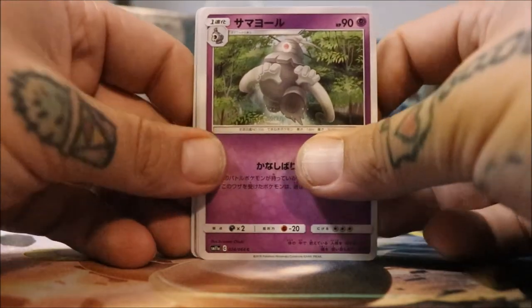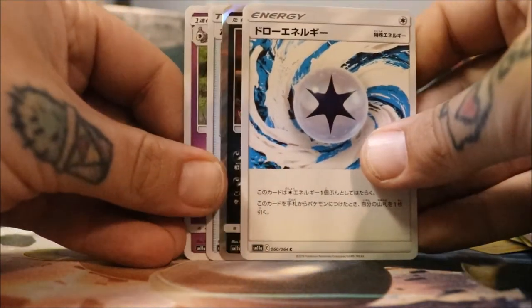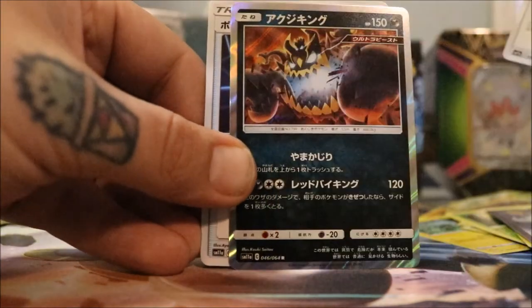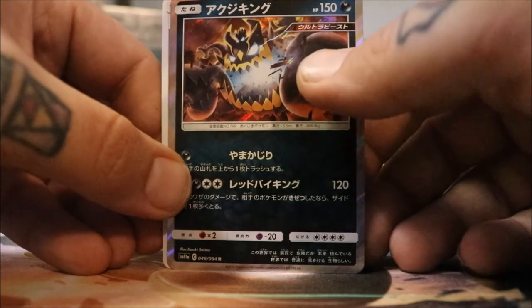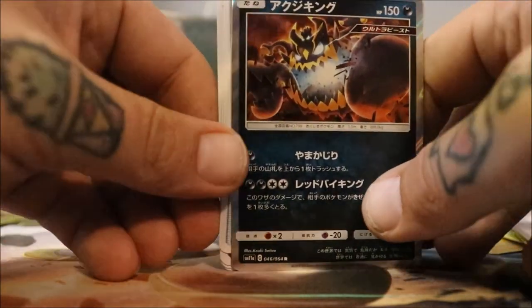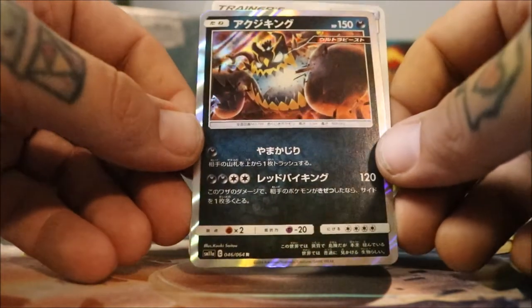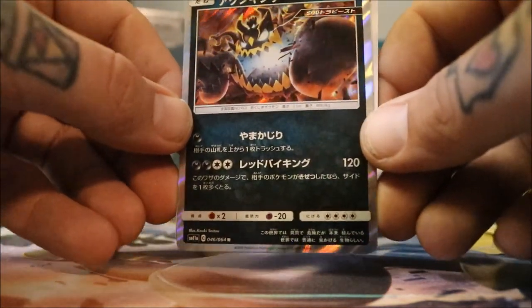I don't care about the rules on Japanese packs — we're going to do it like this. There it is! Another one of these bad boys. I don't remember exactly what that means, but yeah. Not bad. The holo on the Japanese cards is a lot prettier too — it's like a lot of different colors.